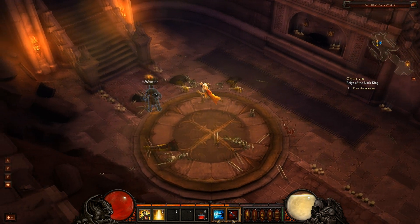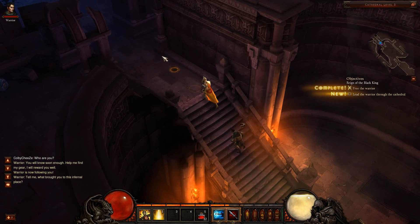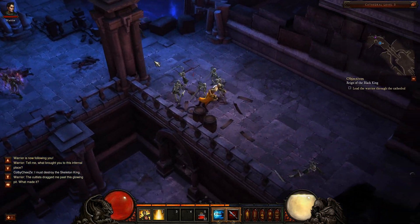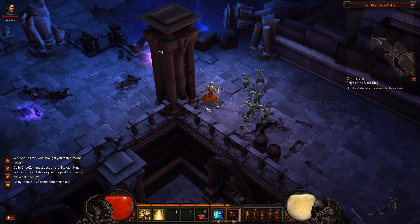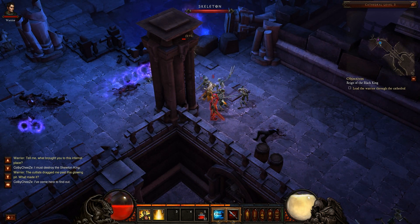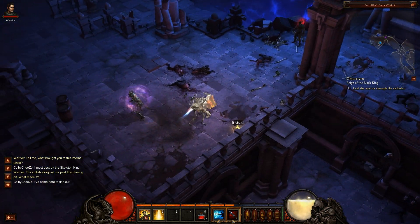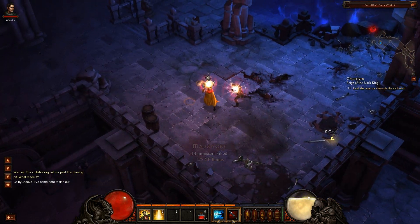Breath of Heaven is nice whenever I'm fighting bosses. A cool thing about it is it's good in a group — it'll heal you and your allies. Let me take some damage to show you. If I'm actually fighting someone that warrants healing myself, I can probably get enough spirit to use it consistently.